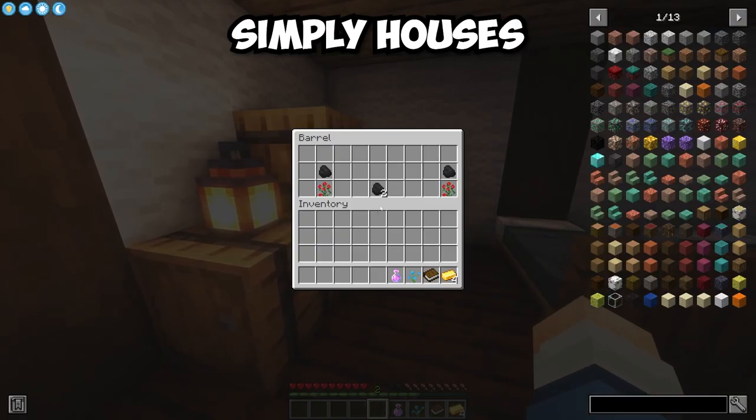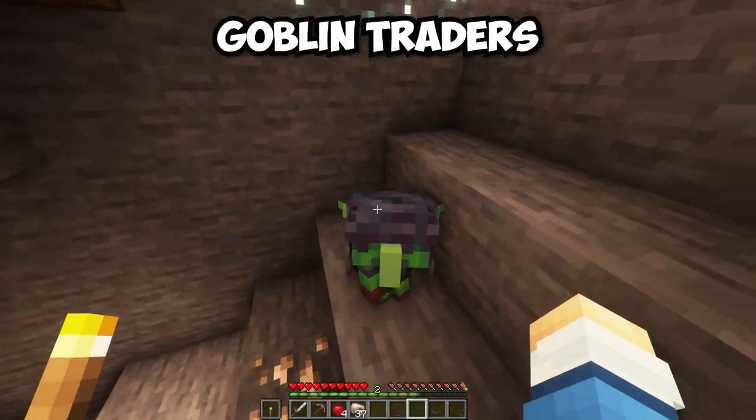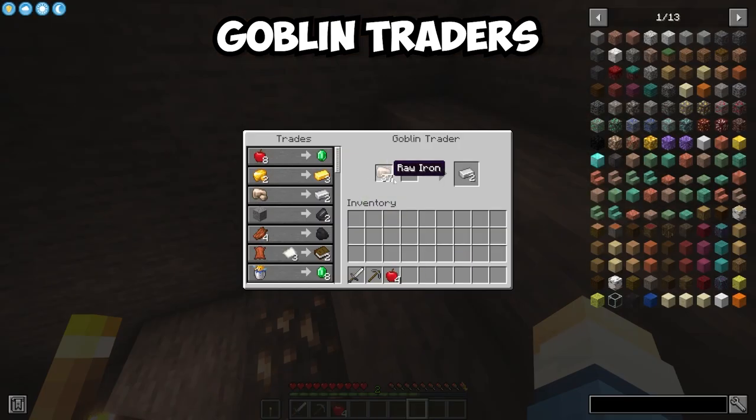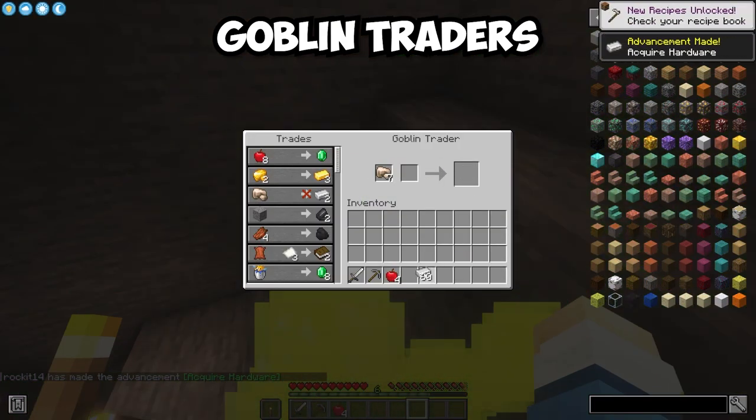Each of these structures are mainly passive and contain useful early game loot. The Goblin Traders mod adds a goblin with unique trades. They are found randomly in underground caves or in the Nether and provide very beneficial trades.